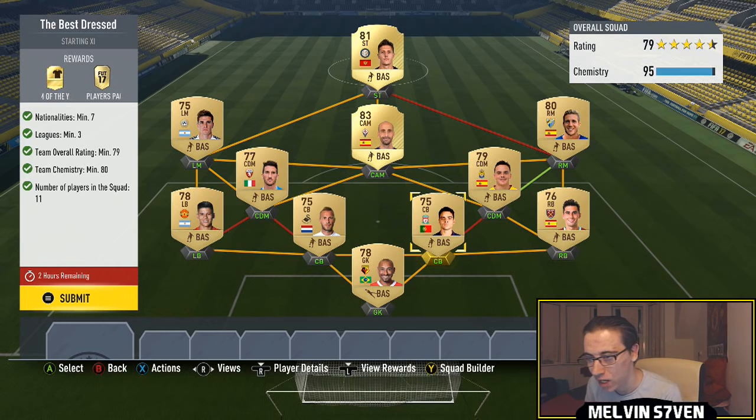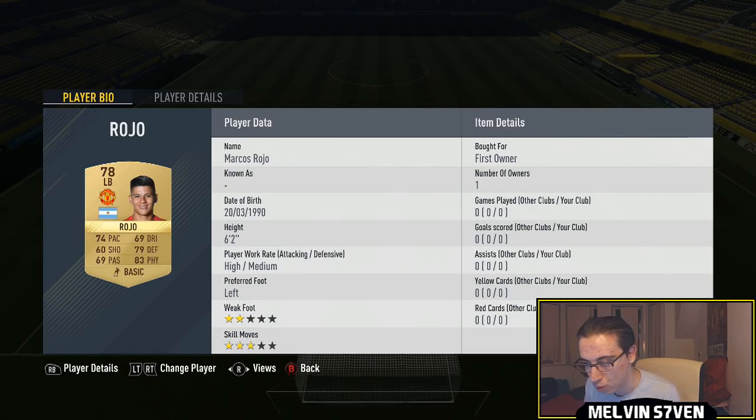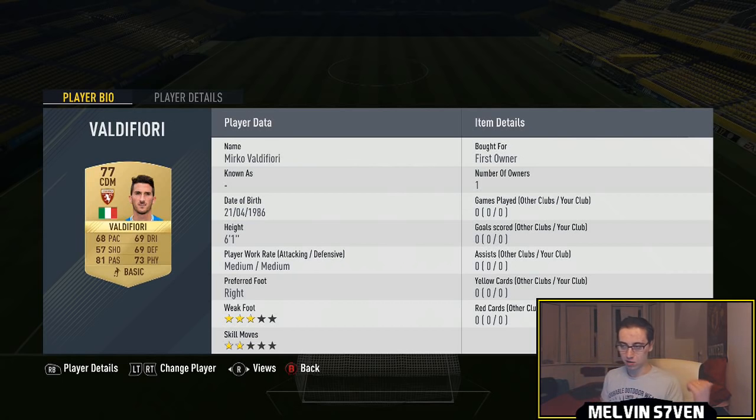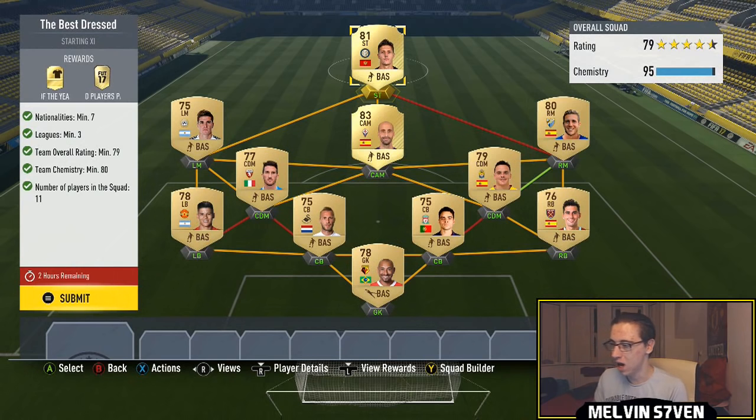We got this — it's really, really easy. Three leagues, seven nationalities, 79 minimum overall rating, they don't have to be rare. I've stuck a couple of high rated rares that are low value in there — Borja Valero, Jovicic — but I literally just used any Premier League players really. So we got Gomez, Arbeloa, Ilori, Van de Hoorn, Rojo, and then I moved over to La Liga with Mesa, Calzuya, Caldefori, Keiko, Dipol, Valero and Jovicic.